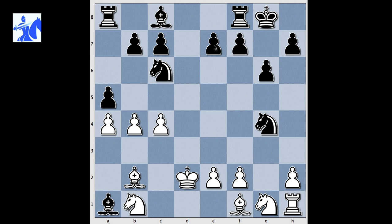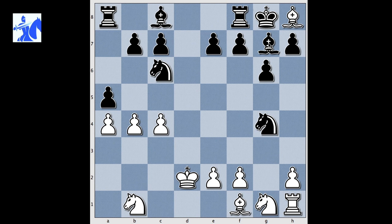Bishop to b2. Knight c6, attacking his own pawn on e7. Bishop to h8, threatening a smothered mate in the endgame. Bishop to g7, blocking. What would happen if White takes on g7? We will never know.